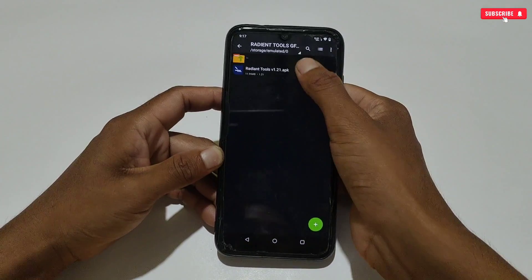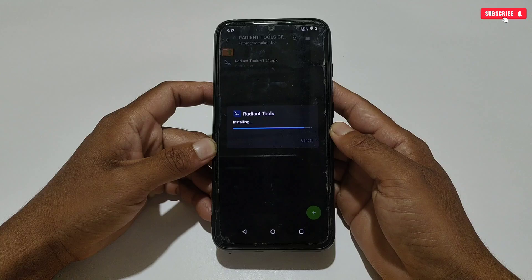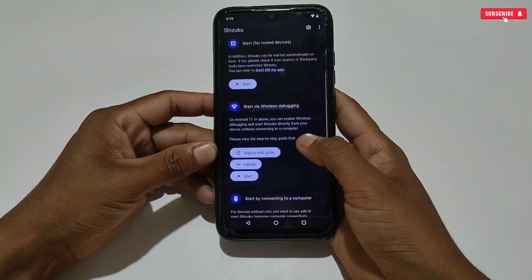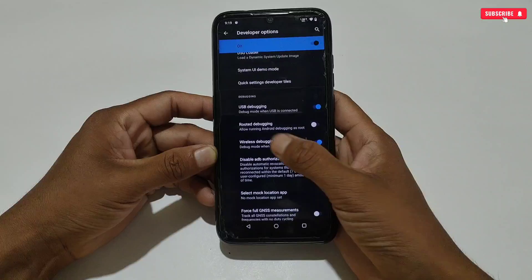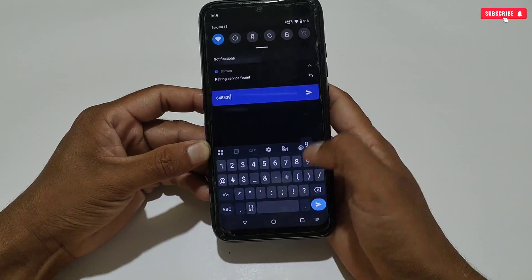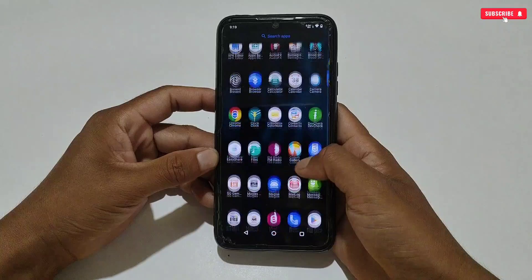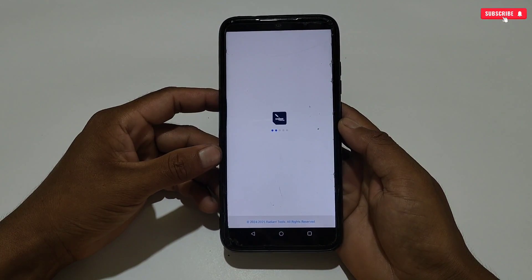Next, what you need to do is simply install Radiant Tool. When the installation process is completed, tap Done. Now you have to run the Shizuku application to access this game booster. So let's open and run Shizuku application. Now Shizuku has started running. When it starts running, open the installed game booster and allow the Shizuku permission for the first time.